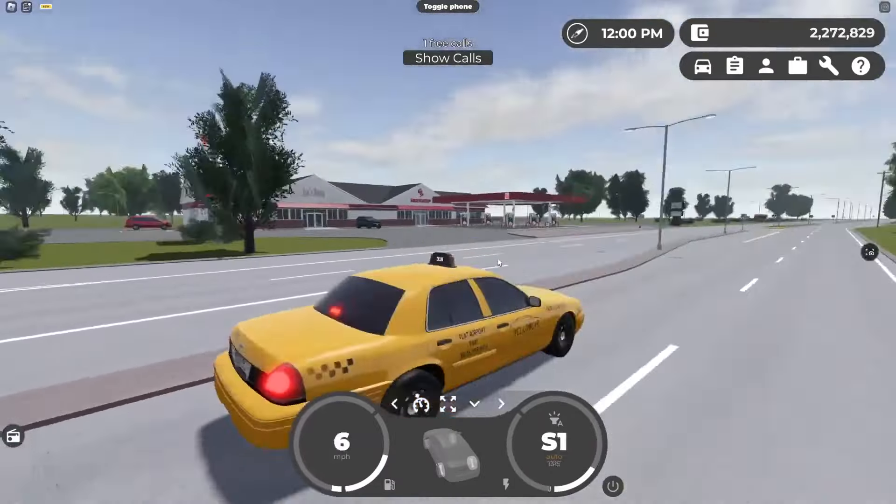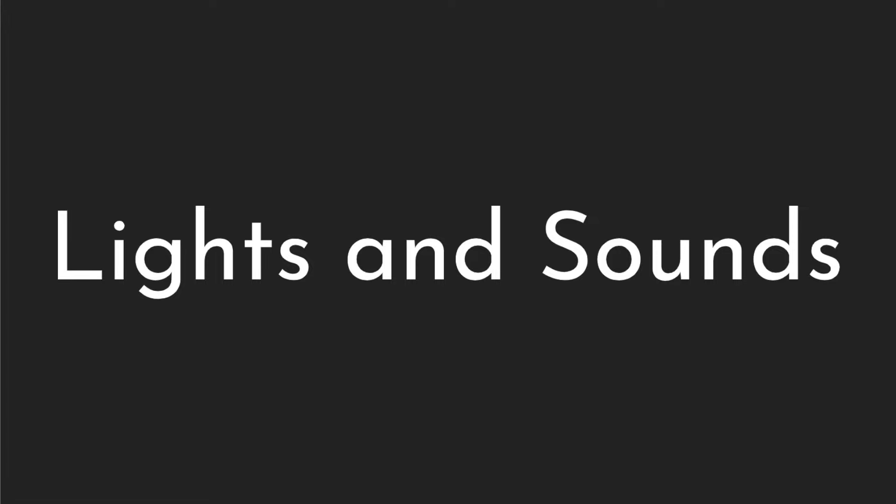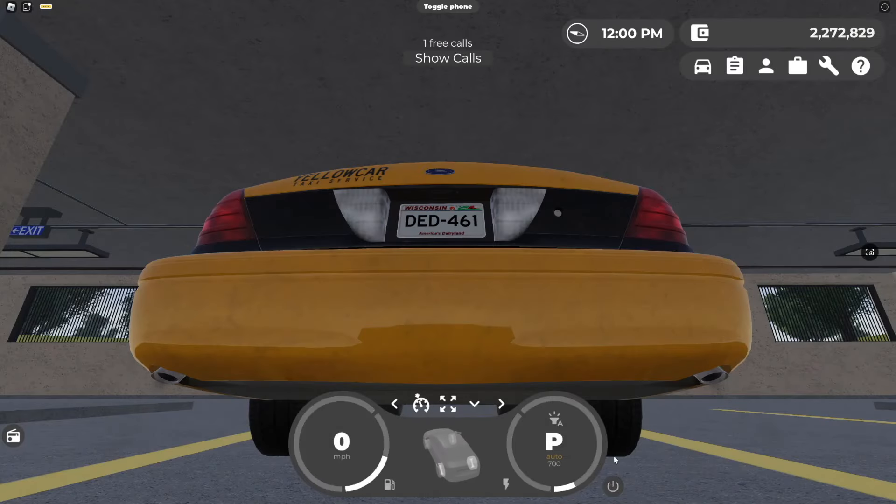I'm pretty sure you can customize the color. I can't do the handling test — it's just losing speed. Let me see if it can skid around this corner. Watch this. U-turn. That was not a good U-turn at all.